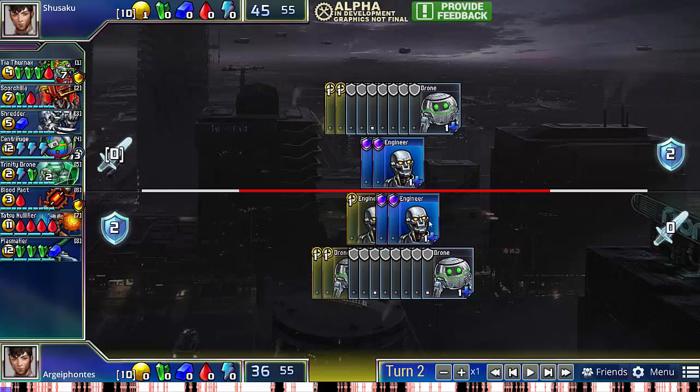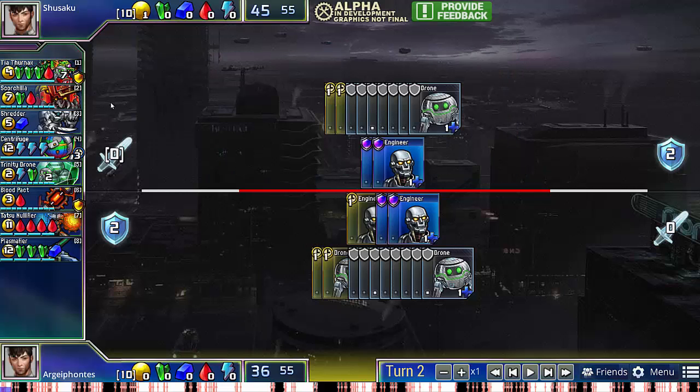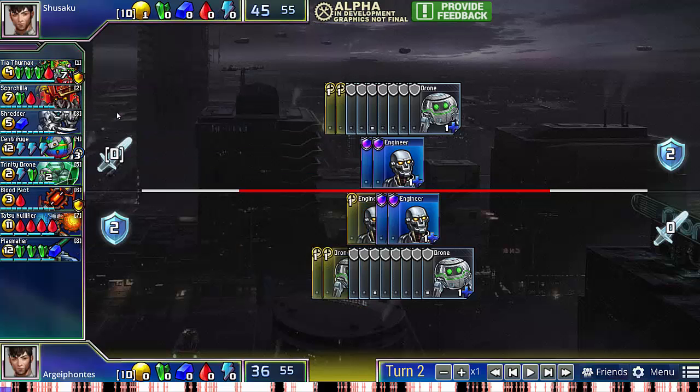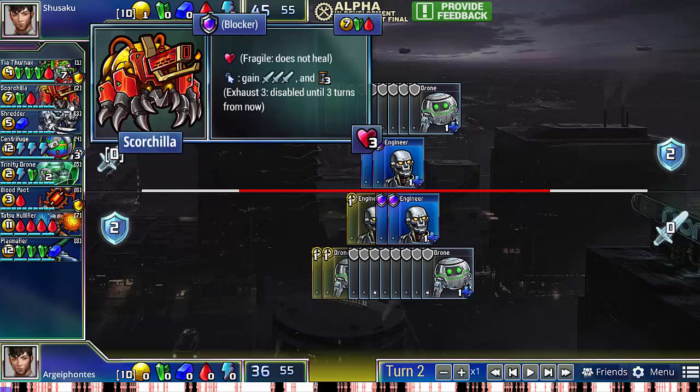In the first game, I actually opt to go for High Econ with the third Engineer. There isn't too much going on in the set except for Scorchilla and Tia Thernax. Both Tatsu Nullifier and Plasma Fire are much better in High Econ situations. If you rush them, they're pretty fragile and are easily defended. In the case of Scorchilla, I'm pretty confident that I'll be able to defend with Shredder. Shredder costs the same as a wall for one more health and the option of attacking. The drawback is that it doesn't have prompt and it has frontline, but both of those drawbacks aren't that relevant in the case of Scorchilla.